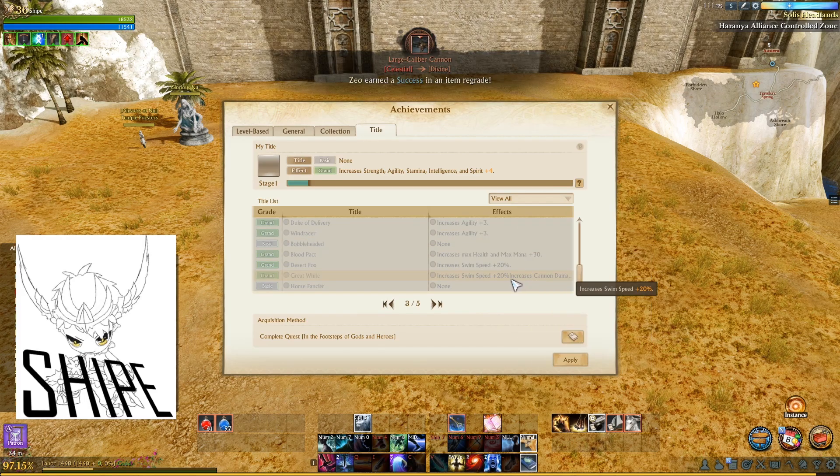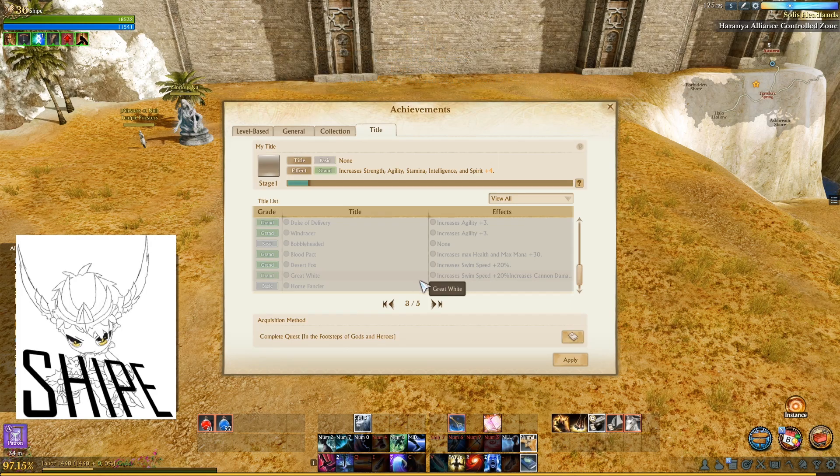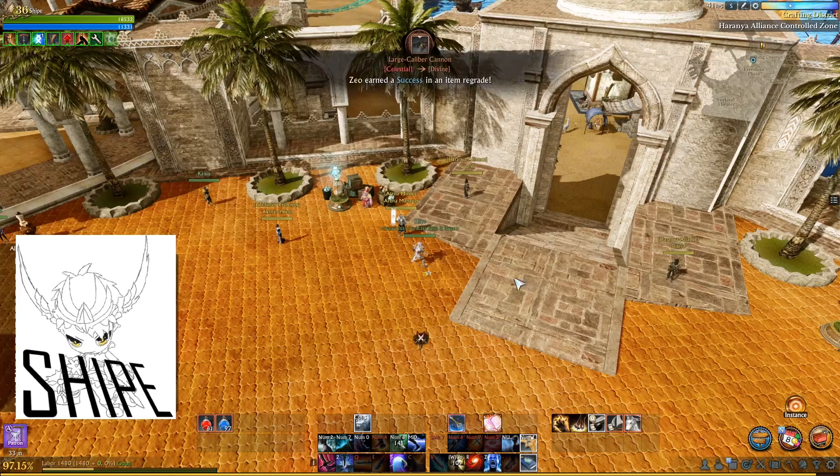The Great White and Desert Fox titles are extremely good for naval combat, especially while doing Kraken, Leviathan, Delphinite, Ghost Ships, or Luskas. They're really good because they give you 20 swim speed and 2 cannon damage.